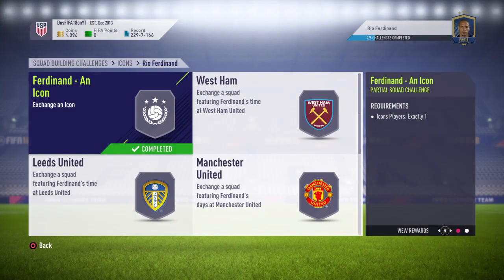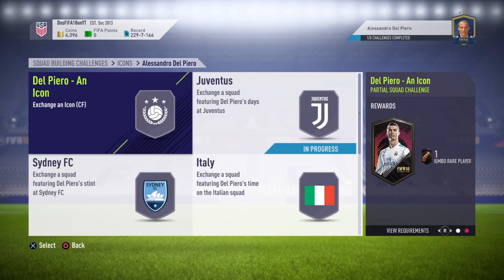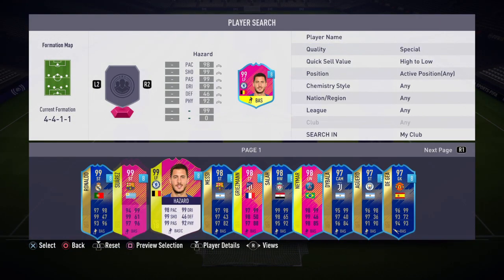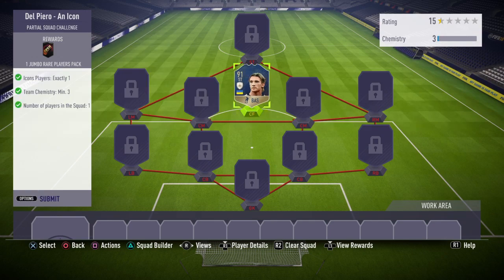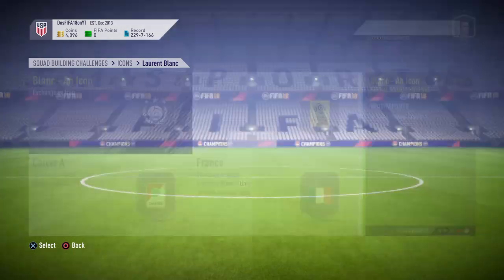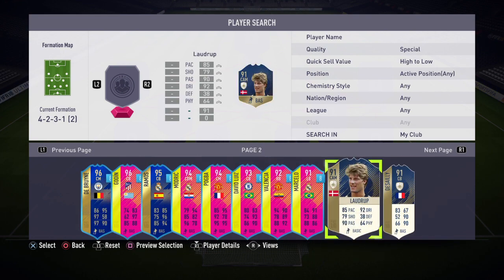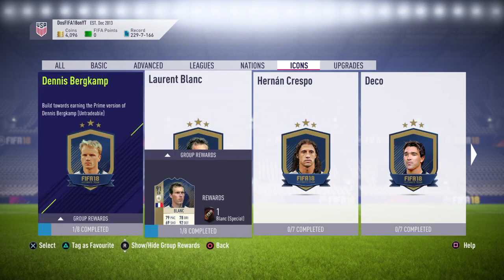Hopefully maybe we'll pack something good. I've already done one - let's check Del Piero. Some of these require chemistry so it's a bit forced, but we got a free Schenko so I should be able to submit him in and get another Jumbo Rare Players Pack. There's our second one. I've already done a third - using Laudrup - and there's our third Jumbo Rare Player pack, 100k pack.